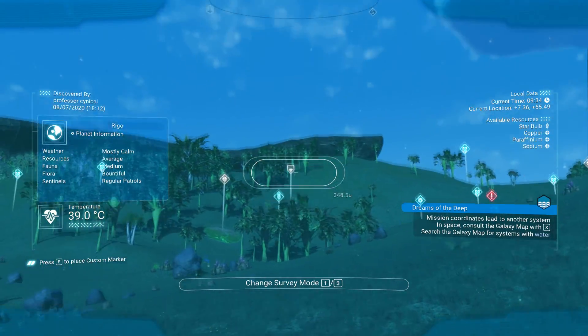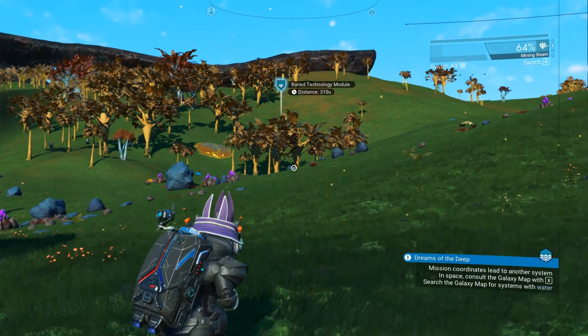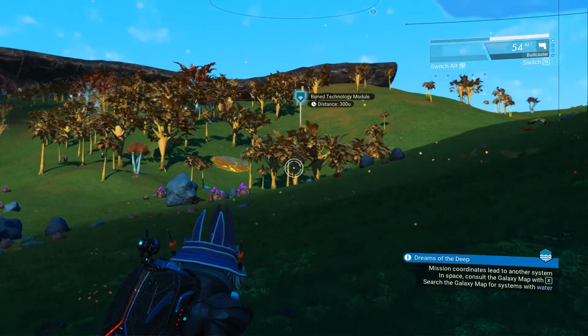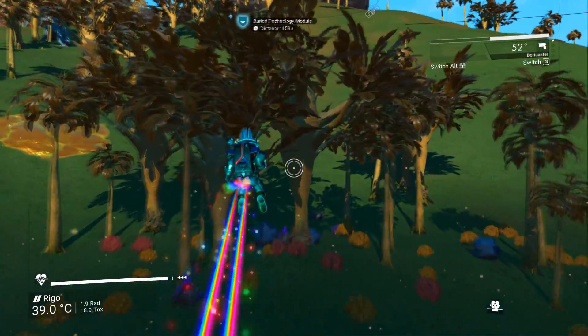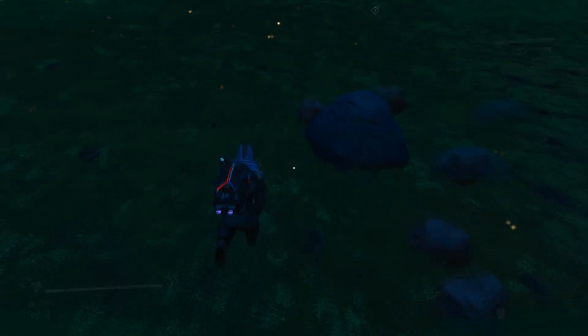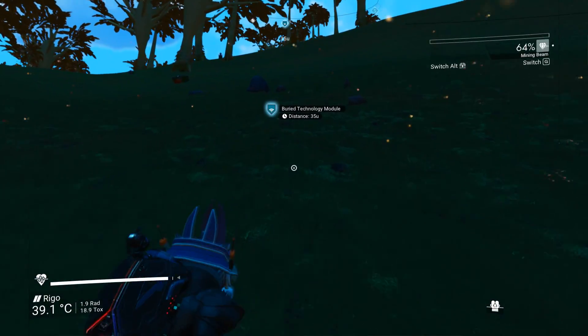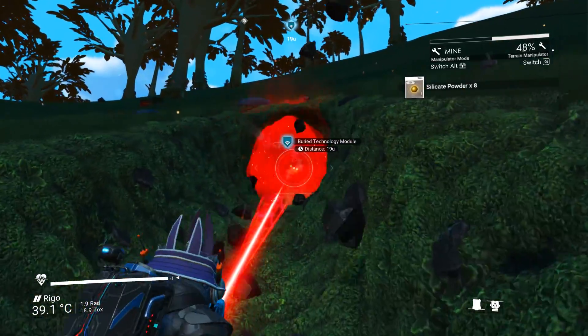In order to find quicksilver we need to be on a planet. What you need to do is pull up your visor and we're looking for a buried technology module. Once you find that, make your way over to it. You'll need to do a little bit of digging but nothing too crazy. Once you get to the buried module, double check again with your visor. If you're not too sure, you can also select it so it stays without having to keep your visor open.